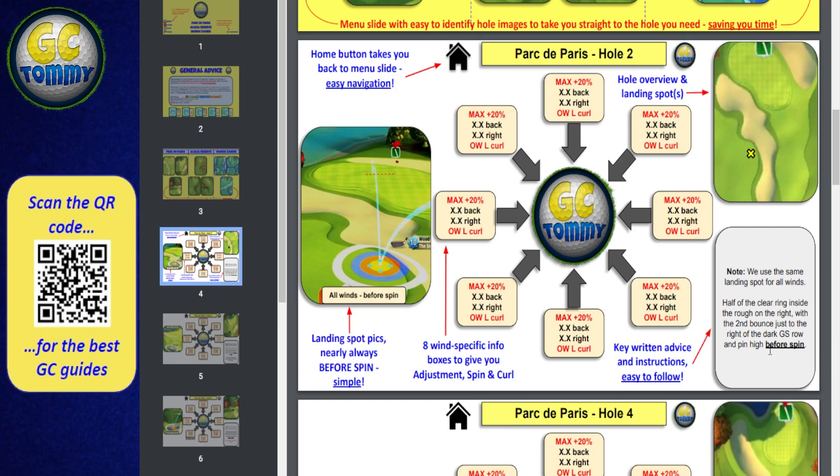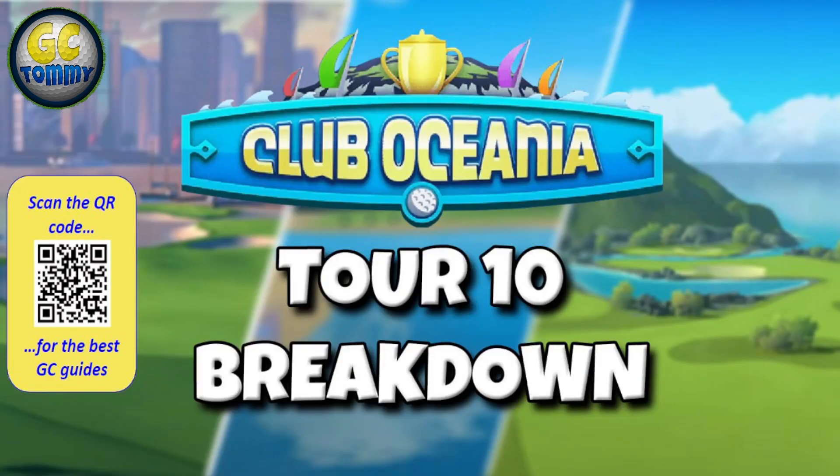Thank you so much everybody for watching this breakdown for Tour 10. The shootouts on this very difficult tour cover Maple Bay, White Cliffs Golf Club, and Drummore Links. Make sure to sign up for the exclusive tour shootout guides by scanning the QR code on screen or using the link in the description below. We offer something for each and every player in Golf Clash - sign up starting as low as $1.50 and get a feel for it. Best of luck in your Golf Clash game!